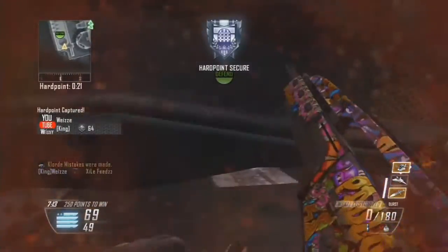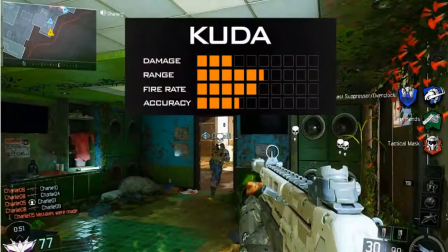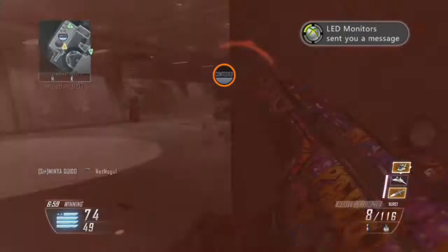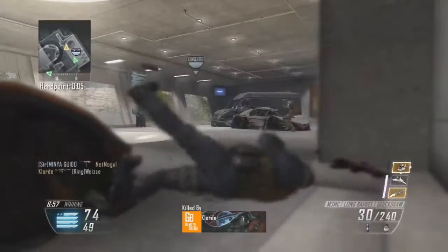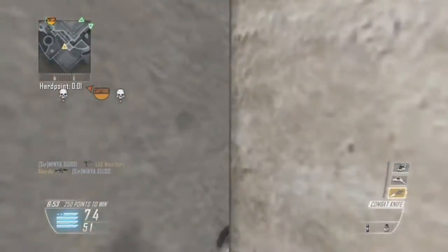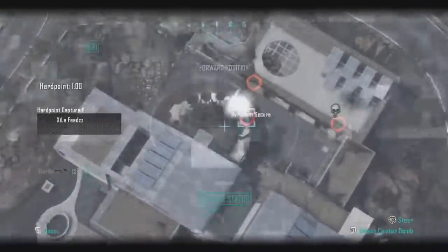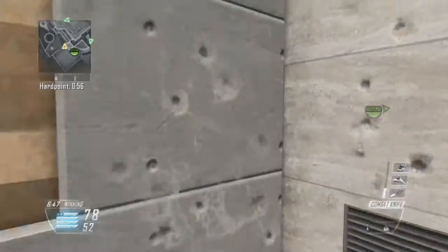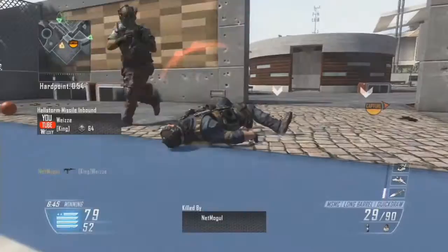The last weapon we know of is the Kuda. It's full auto with a steady fire rate and balanced recoil. This gun reminds me a lot of the MP5 or MP5K — I believe that gun is from MW3 and MW2. It looks just like that gun and is very similar in the way it works and plays to the MP5K from other Call of Duty titles. That's the four guns we know of.